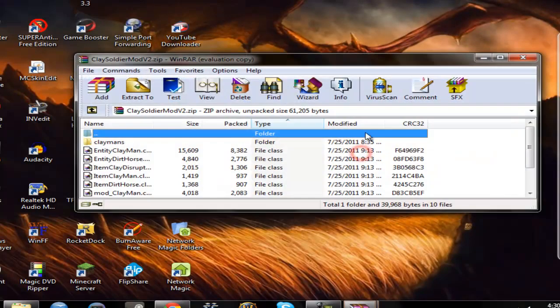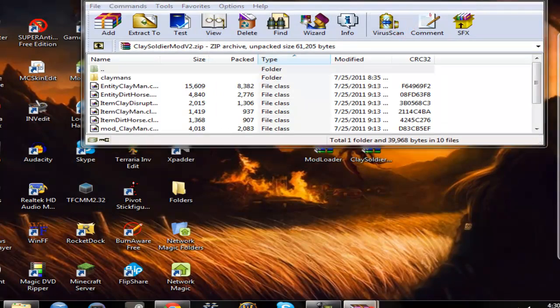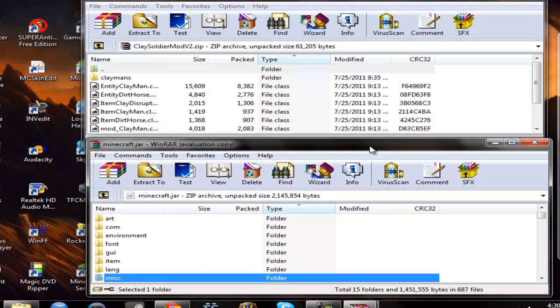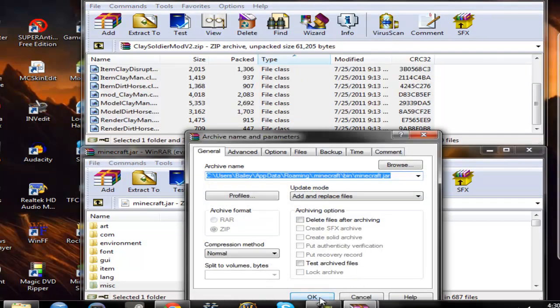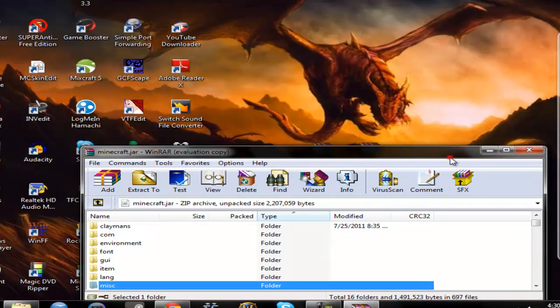Open up the Clay Soldiers. Open minecraft.jar, or bring it back up. And then drag everything — even that folder that says 'claymans' — into here. Click OK.